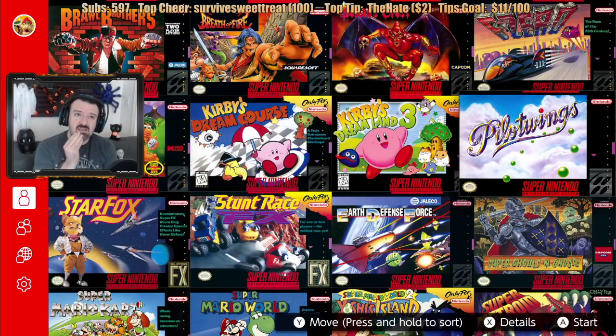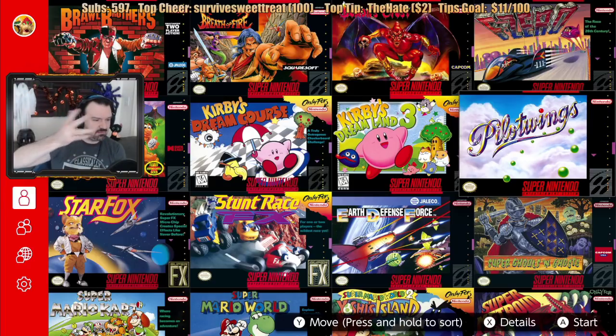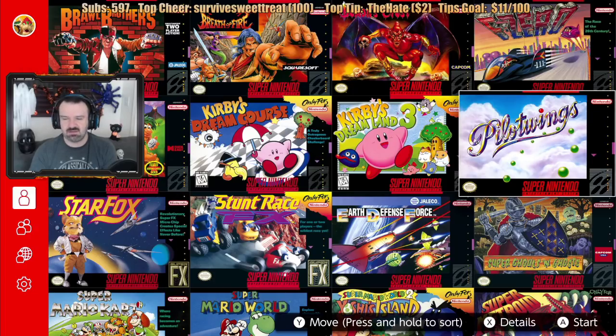Pilotwings — I believe this was either a launch title or close to a launch title for the Super NES. It's the first game with major flight mechanics on the Super NES, where you fly around with gyrocopters and planes and stuff. If you like flight, you'll like Pilotwings.